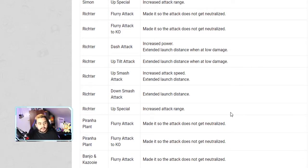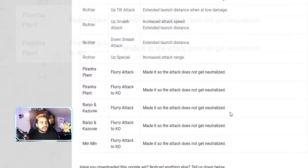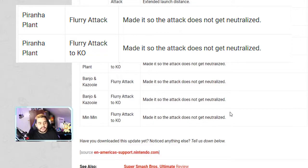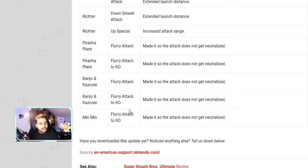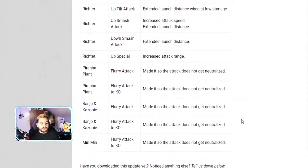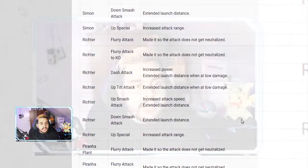Piranha Plant, Banjo, and Min Min all received improvements to their flurry attacks — those multi-hitting attacks — so they are no longer neutralized as easily. That's pretty much it for everyone else.